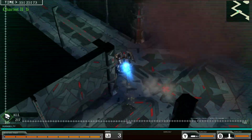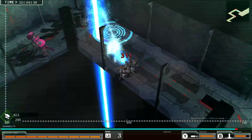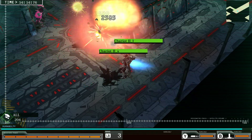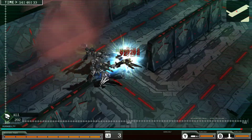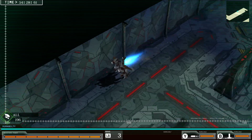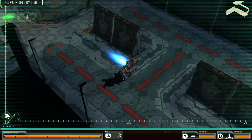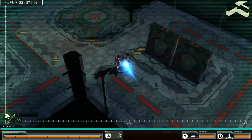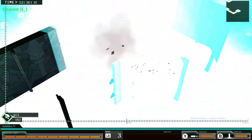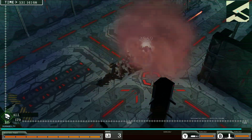That explosion was from the satellite cannon, and the insane part is I can still use it indoors when logically you're supposed to be in a bunker. Almost all my teammates are dead. Your teammates are completely useless — you cannot rely on them for anything. And since they're so fragile, some missions require you to protect them in escort missions, and those are horrible.